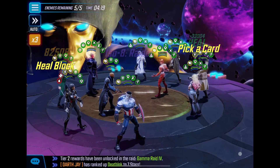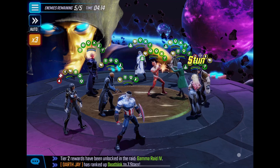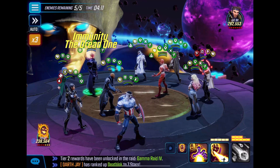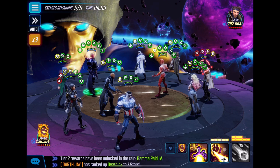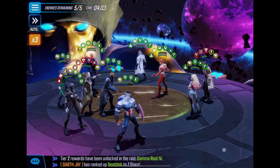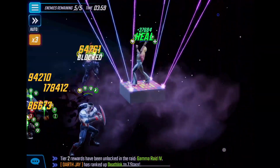Then you're really going to focus in on Gambit here and stun him with Sharon Carter. I use the Dormammu special on Gambit again even though he's already stunned — the rest of the team had immunity and it's really meant to try and get his passive to flip buffs.